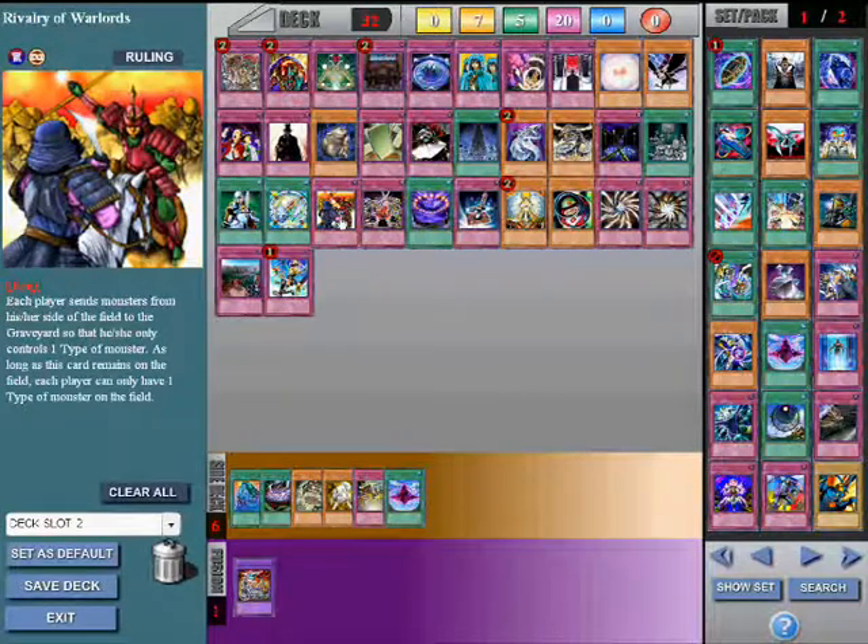Rivalry of the Warlords. This card is best used if you only use one type of monster in your deck. When it's played, both players send monsters from their field to the graveyard until they only control one type of monster. This is also good versus Dandy Draw decks — when they discard Dandylion for Quickdraw Synchron, then synchro summon with one of the tokens and Quickdraw Synchron, they summon Drill Warrior, deactivate Drill Warrior's effect, and discard a card to remove it from play.